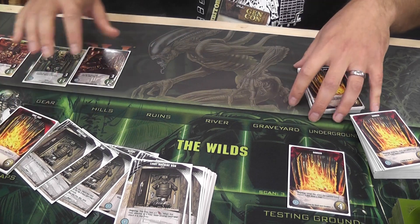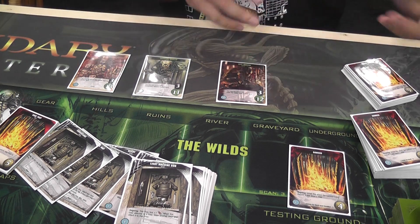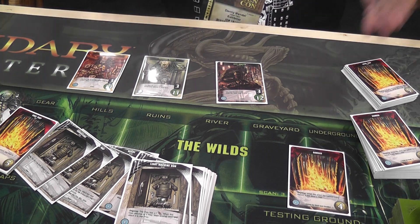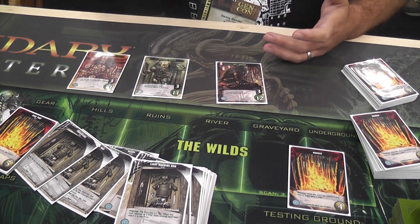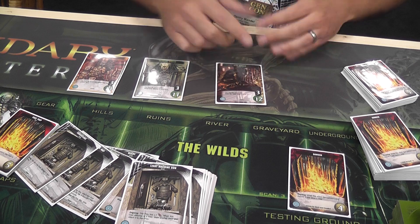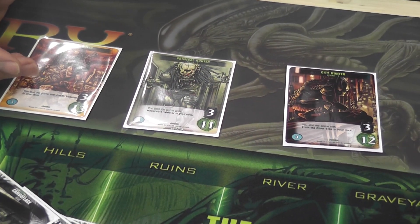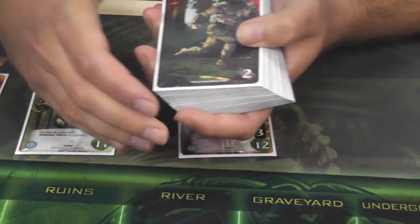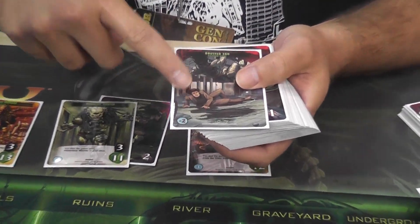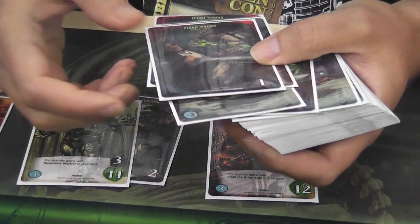There are five different Predator avatars you can choose from and ten different human roles. Predators can't normally fight each other — they compete to fight the prey — but some cards have the dual keyword. When you play a card with the dual keyword it lets you attack another Predator by spending attack points equal to their defense. When you attack another Predator, they have to draw a strike. There are two types of strikes: regular damage strikes, which go on your avatar like in Aliens, and dishonor strikes, which have a minus-honor number and subtract from your victory point total at the end.